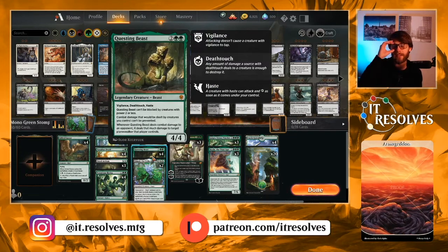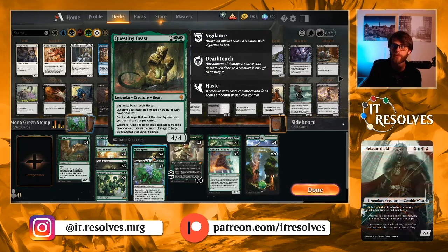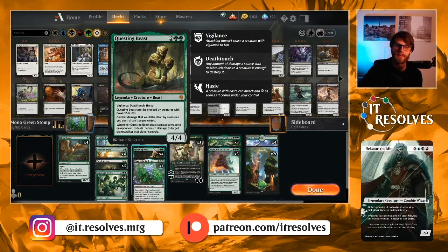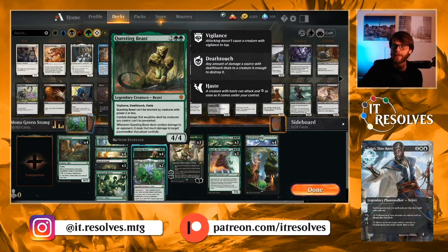Questing Beast is obviously a staple in Mono Green Stompy lists, and for good reason. It threatens Planeswalkers very well and has haste, so it's great to fetch with the Fiend Artisan to deal damage as quickly as possible. There's really not much other than amazing things to say about Questing Beast, so it's a 4-of in this list.